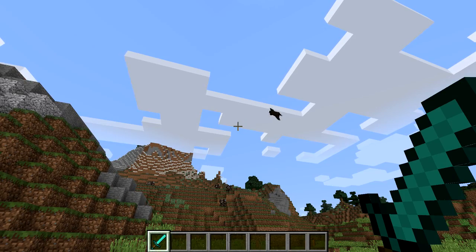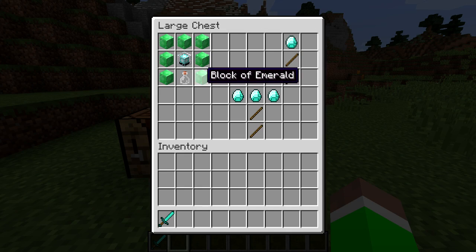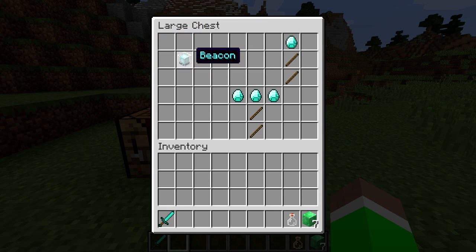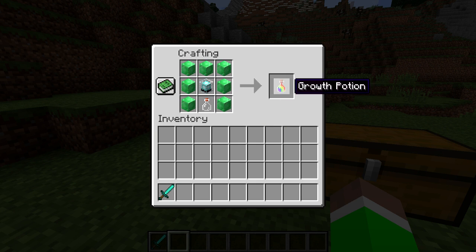So this is actually 1.13 Minecraft, Java edition. We're going to this chest to figure out what to do, because we actually need a growth potion. To craft it you need glass bottles, a beacon, and also a block of emerald. Let's get all those materials and go into the crafting table — place the beacon in the middle, the glass bottle there, and this all around. There we go, we got the growth potion.